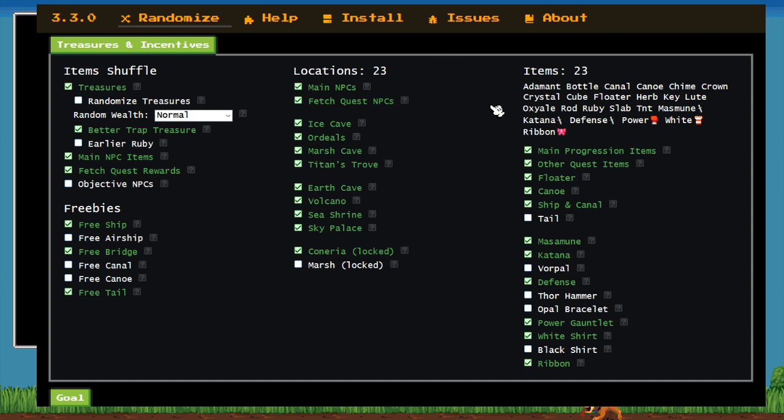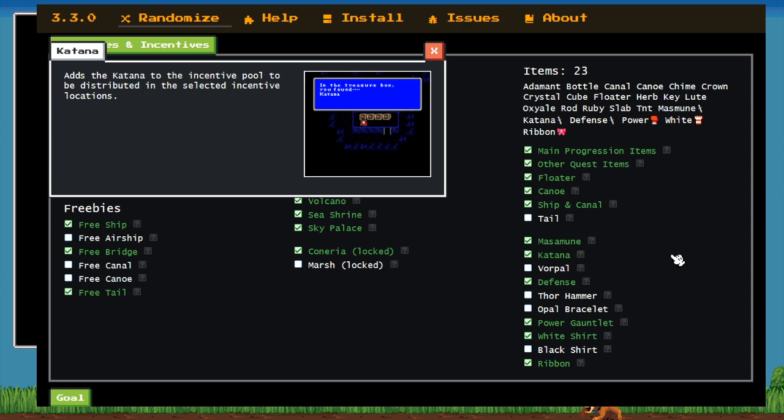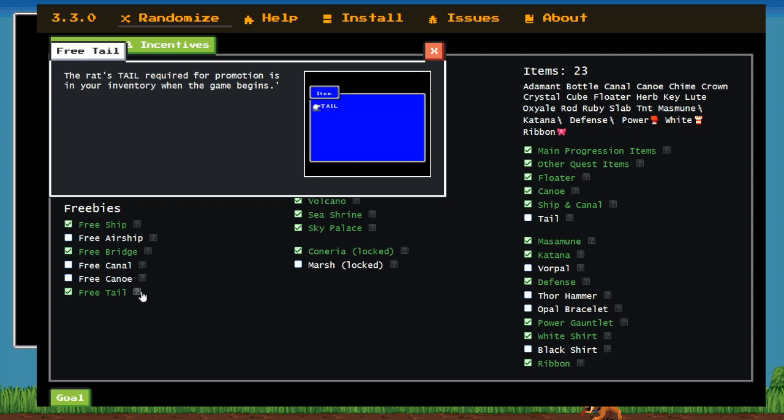Anything you want to touch on, Shadowwalker? The key thing I want to highlight is that with both Masa and Katana as incentive items, we're basically guaranteed to find two really good swords. That might encourage you to take a fighter and a thief, or some other combination of two melees — one of them being a thief to use that katana. That's a great point. What incentive items are out there definitely plays into party selection. Darkmoon is correctly highlighting the last flag I want to emphasize: the free tail.